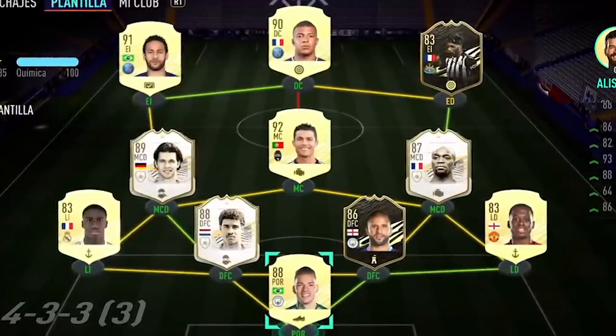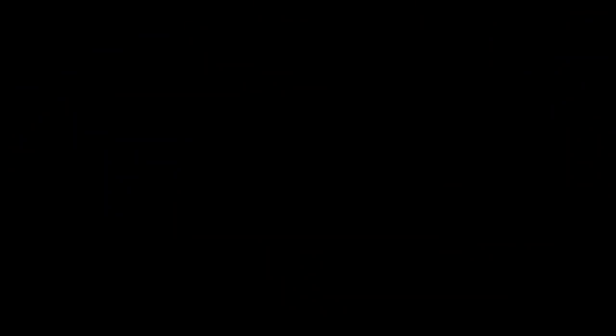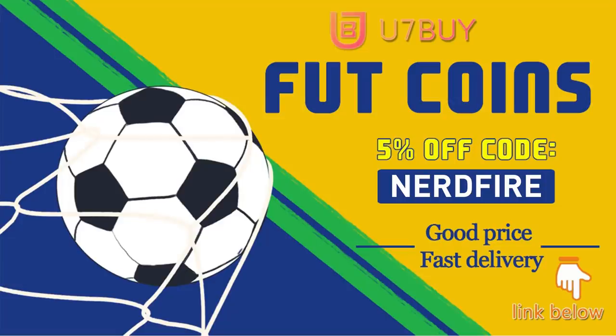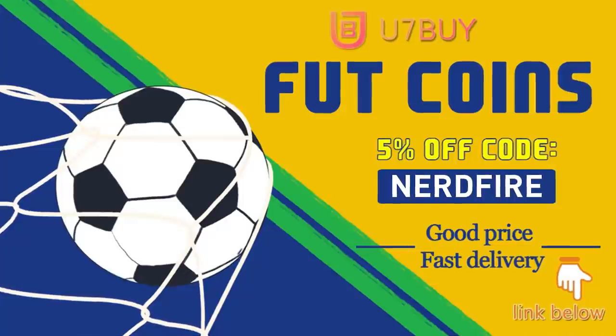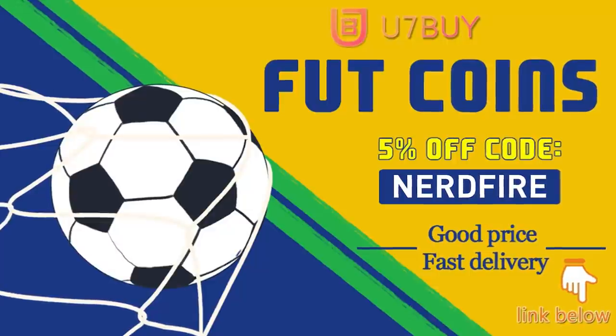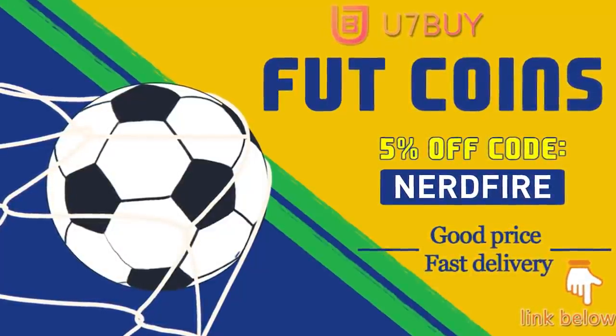Are you facing ridiculous teams and stuck with weak ones? Head over to you7buy.com and get yourself some FUT coins using the code nerdfire at checkout for five percent off your order. It'll be linked in the description — they are cheap, safe, and the most reliable, so make sure you go ahead and check them out and make your team better than ever.